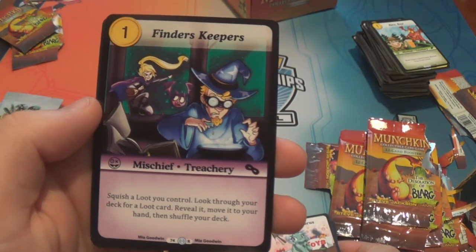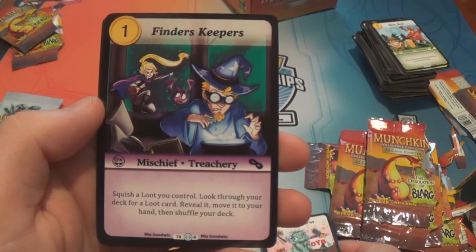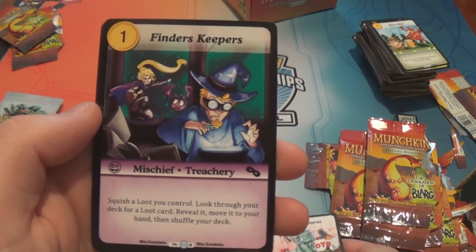Finders Keepers — a rare, one gold mischief treachery: squish a loot you control, look through your deck for a loot card, reveal it, move it to your hand and shuffle your deck.